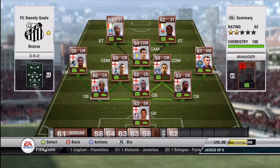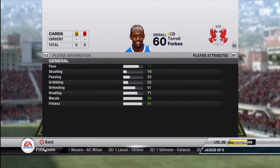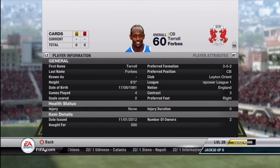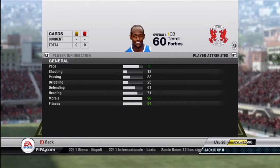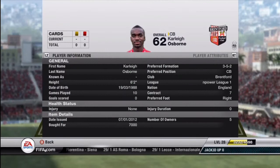At LCB, we have Forbes. This dude is just pure money — he is so good. Got him for 500 coins, cannot complain about that. He fits the scheme for a 3-5-2 perfectly. He has 78 pace, which is perfect. He has 61 defending and 71 heading, not to mention he is also 6 foot tall. All those are very nice stats for bronze players, and he is just extremely nice at the LCB position.